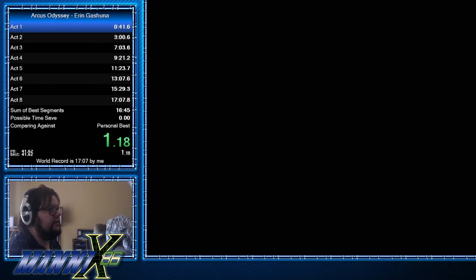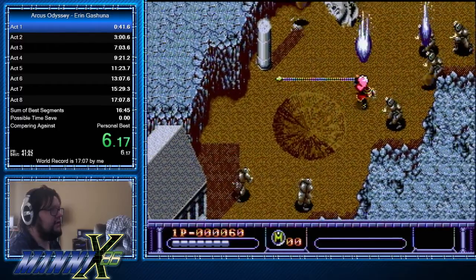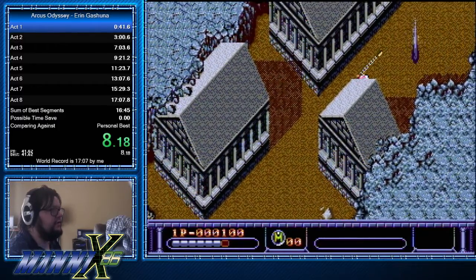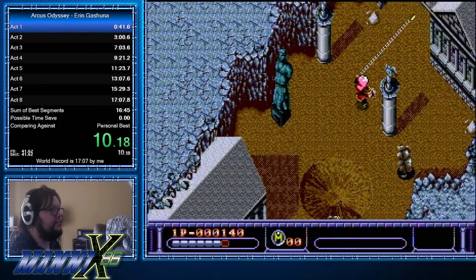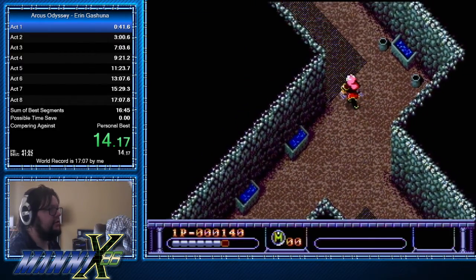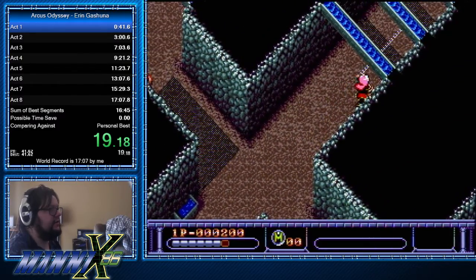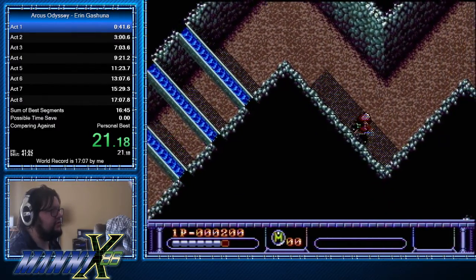Okay, so the first act — the Shrine. The first thing you'll notice is it's like an isometric dungeon crawler. Aaron's weapon shoots in one straight line, which does a ton of damage, and then you can cast it again to spin it in circles like that. Really useful skill.